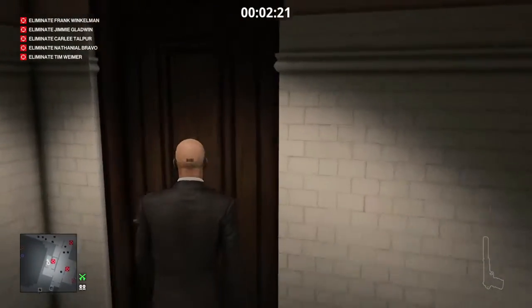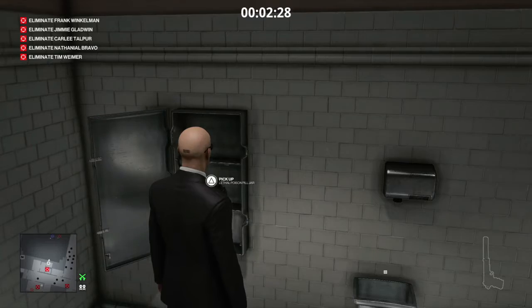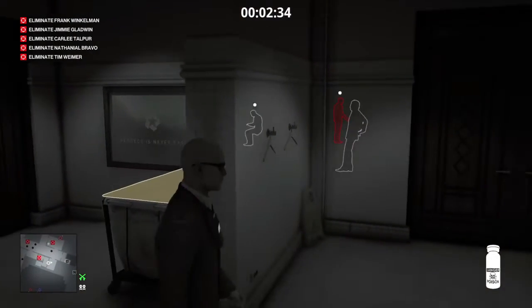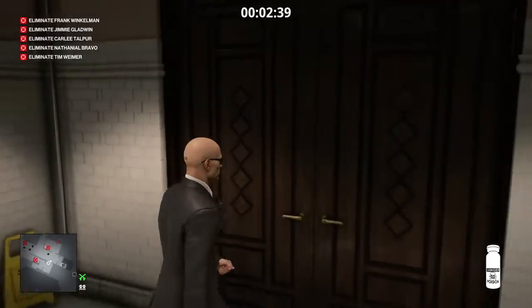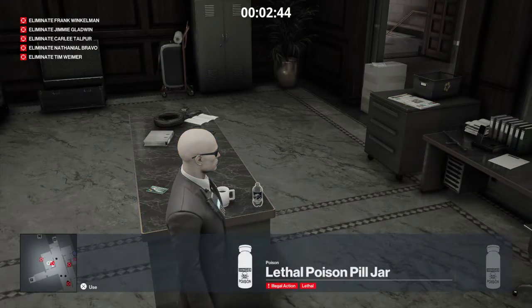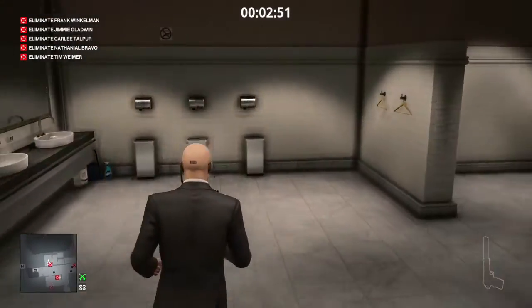In the cubicle on our left, we will find a cabinet on the wall. We're going to lockpick that cabinet, and in here we will find some lethal poison. We take that lethal poison and make our way over to the security room opposite. Our target has just put down his glass, so we have enough time to run into the room, poison the bottle of water on the table in the center of the room, and immediately vacate back to the bathroom.